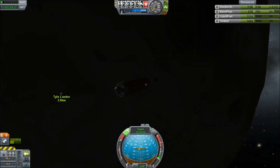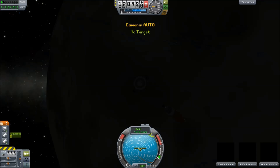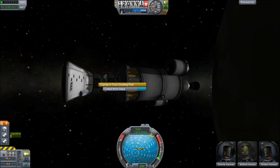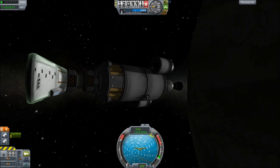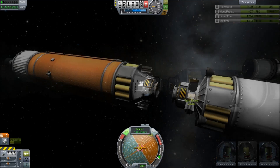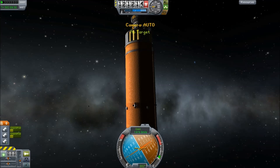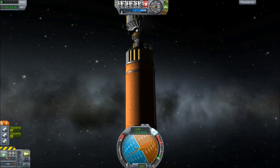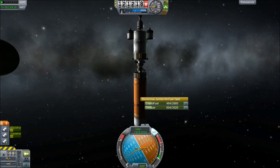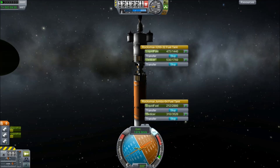We finally get an encounter. Using the main engine to bring ourselves in close really quickly, down to about a few hundred meters. Now we need to find a place to dock, so we have to jettison this capsule, leaving the crew stranded in nothing but a capsule a long way from home. Don't worry — we promise we will pick you up; we're not that evil. A quick docking maneuver later, we transfer fuel into this thing. We don't have much fuel in this tank left, but we have more than enough, and we also have the little tank underneath.